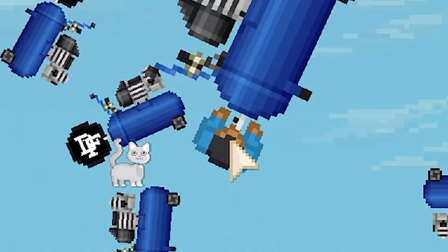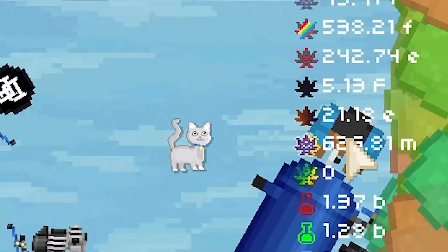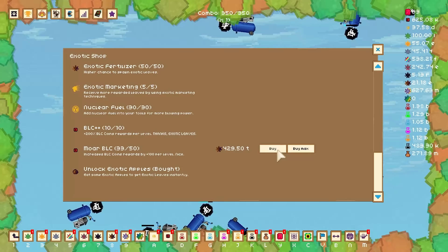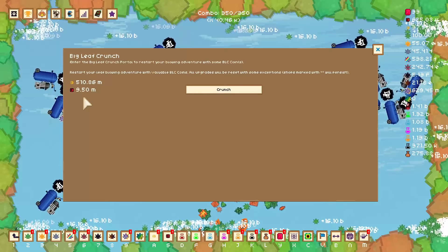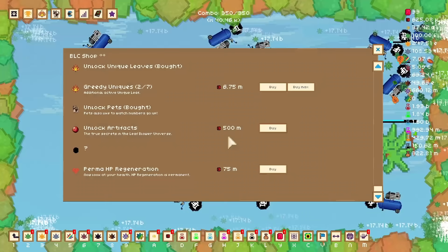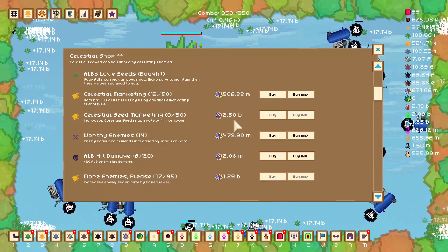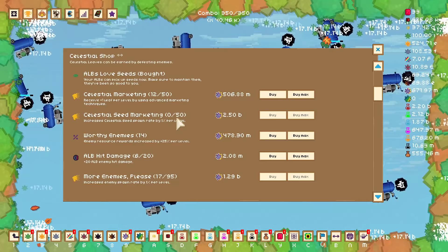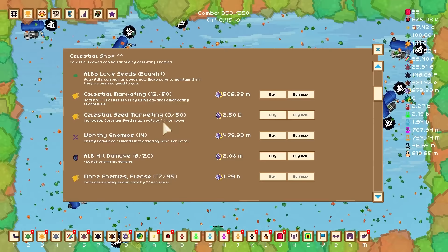We pretty quickly maxed out the number of green leaves we can get because an extra 3% seeds really makes a difference. And with 21E exotic leaves we can use those to get some BLC upgrades, probably almost all of them all the way up to level 50, which puts us up to about 10 million BLC coins should we restart — but that number is growing pretty quickly. I really want to know about the true secrets in leaf blower universe, which is the artifacts, but I don't have 500 million BLC coins yet. Once I get 2.5 billion celestial leaves we can get the celestial seed started, and once I get one of those seeds we'll be able to get all the leaves and BLC coins in the world. We currently have about 700 million, so we need about three and a half times as many.